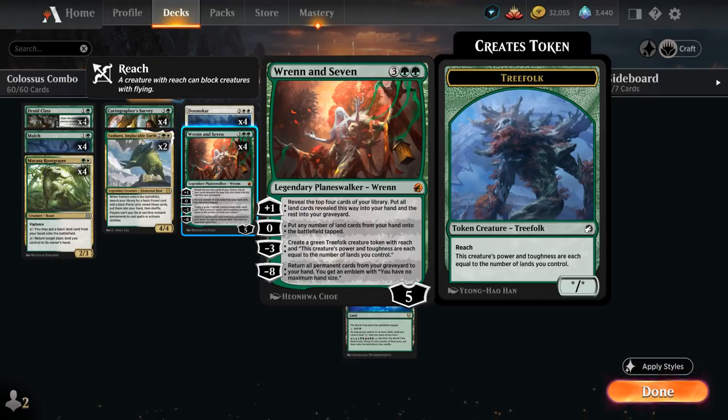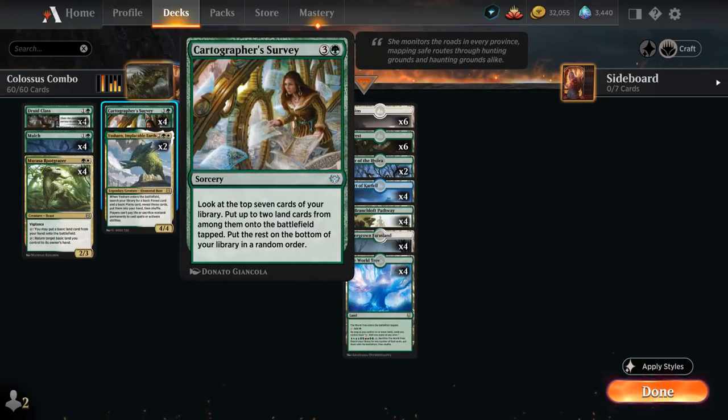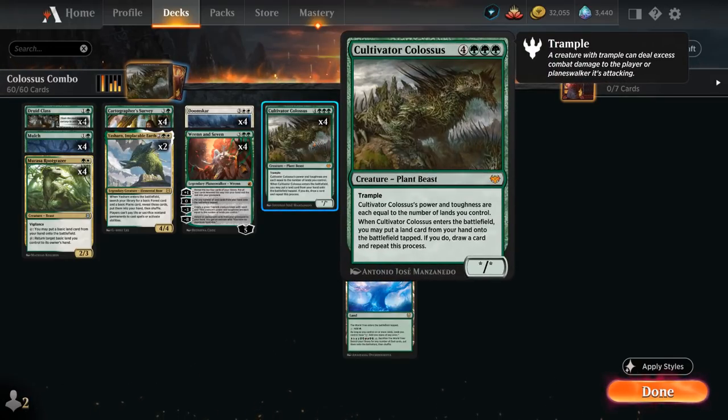The minus-3 creates a green treefolk creature token with reach whose power and toughness equal the number of lands we control, which combos nicely with our Colossus. The minus-8 can return all permanent cards from our graveyard to our hand and gives an emblem saying we don't have a maximum hand size. Finally, Cartographer's Survey from Crimson Vow is a 4-mana sorcery that looks at the top 7 cards of our library, puts up to 2 land cards onto the battlefield tapped, and the rest go to the bottom — great for finding specific lands and ramping toward Cultivator Colossus ahead of schedule.